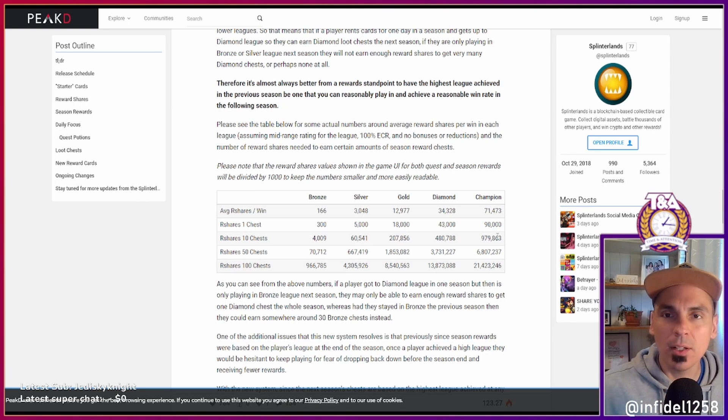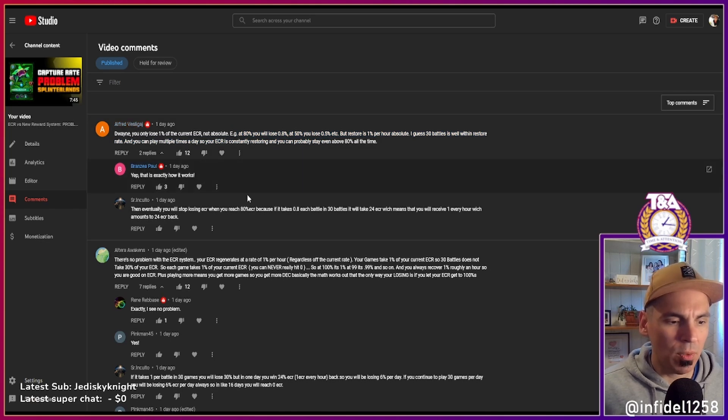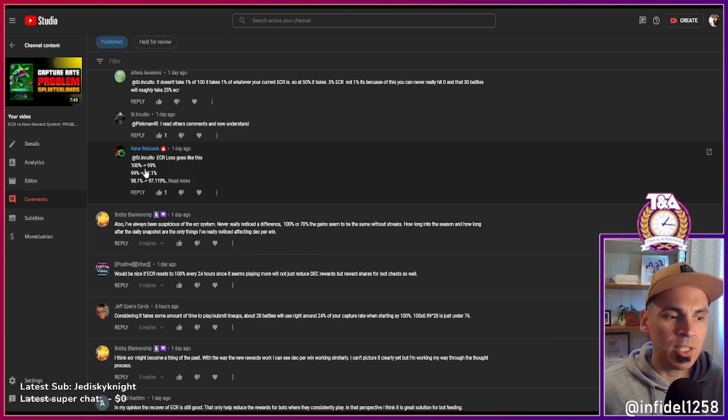Going from 10 chests to 30 chests is a huge difference, and you're only going to have enough ECR to play roughly 30 matches per day. You only lose 1% of your current ECR per game — not 1% absolute. People explained to me that if you play 30 games you'll drop down about 24-25% ECR on the day, because you're losing 1% of your remaining ECR each time.